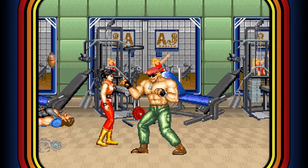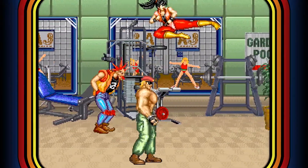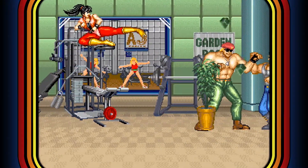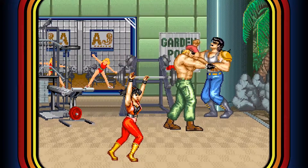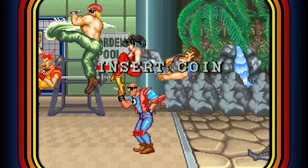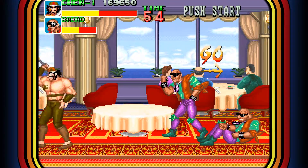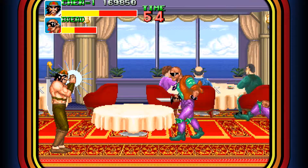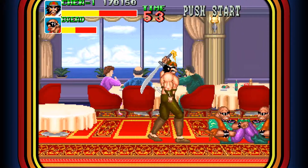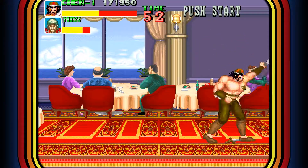Beat-em-ups are pretty simple in design. You got your typical characters, with one being fast, one being strong, and another who is the balance character. Usually each player has a different throwing move and their attack animation is different, but that's about it. Yet some games go beyond this simple system and implement special moves that you can pull off by doing a quarter circle down attack or something along those lines. Big Fight is one of those games, as it gives each character two special moves that you can perform with some sort of input combination.